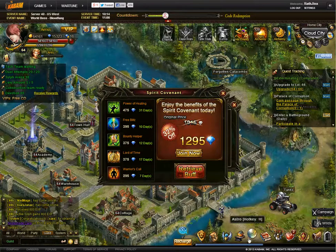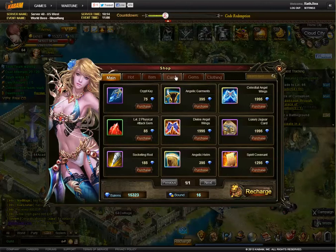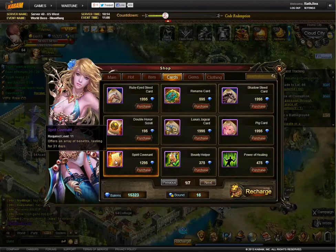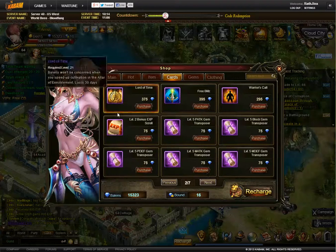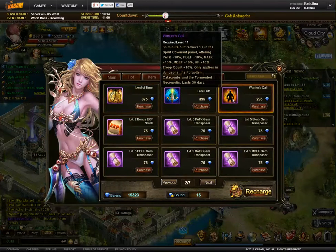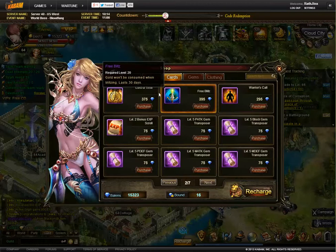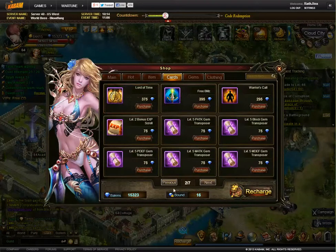I bought the buffs individually. From the shop, in cards, you can get Spirit Covenant for $12.95, and then the individual buffs. When I did it, I liked Warrior's Call — that's useful. I liked Free Blitz — that's useful. And I bought them one at a time. Eventually I was like, I kind of want Lord of Time, because it will just save me a lot of time, and I bought that.